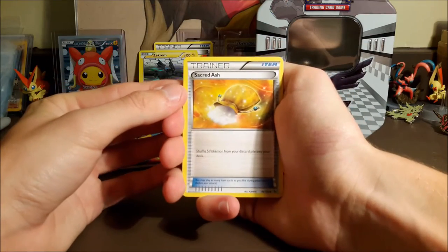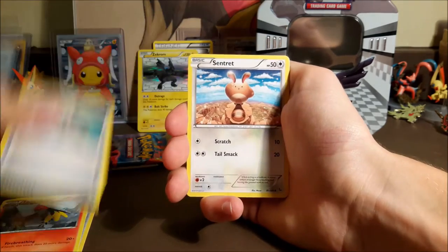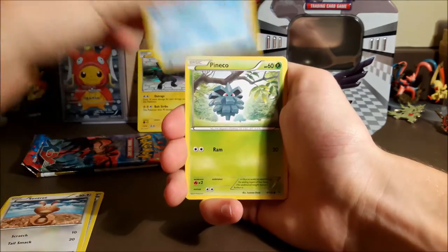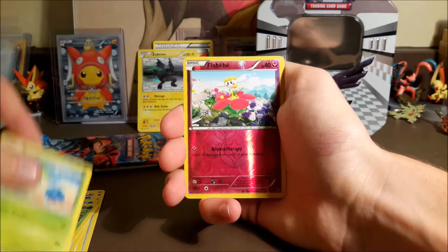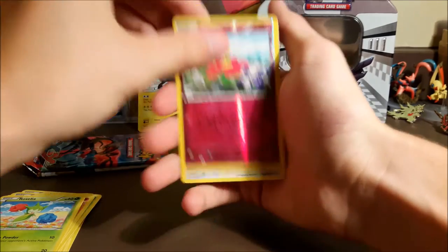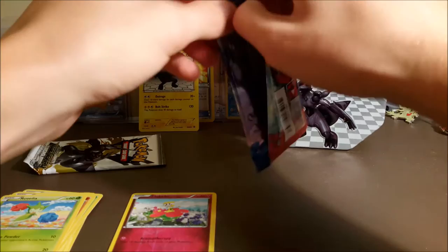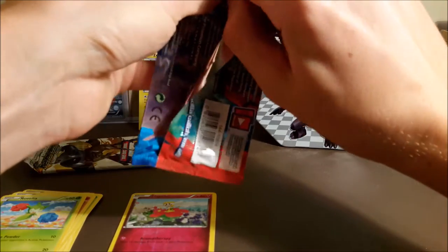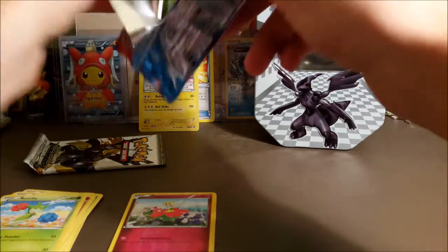We got Sacred Ash, Fletchinder, Trick Shovel, Sentret, Weedle, Pineco, Binacle, Roselia, a reverse full baby, and a regular rare Furret. It's a new holo. I don't even think we had a bad pack last time — we had a holo, a reverse rare I believe.